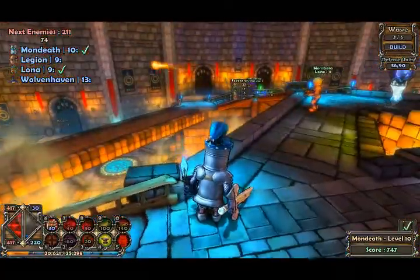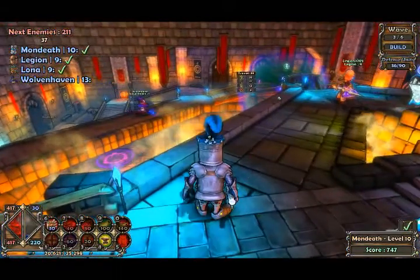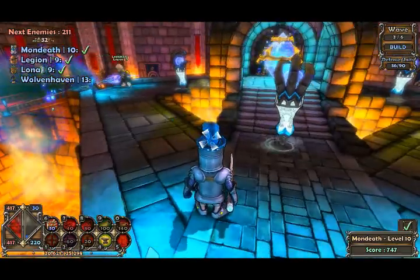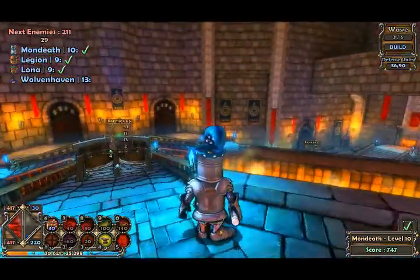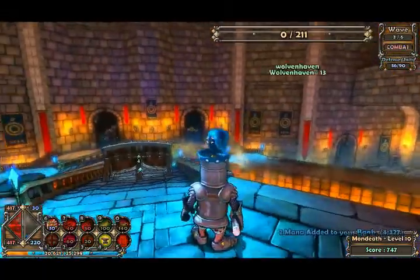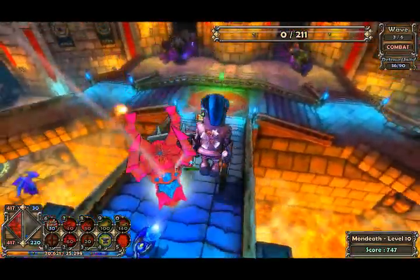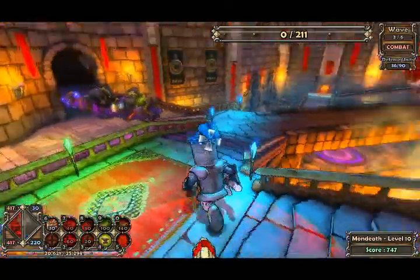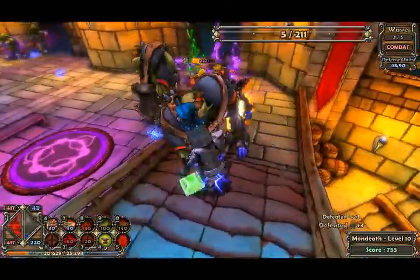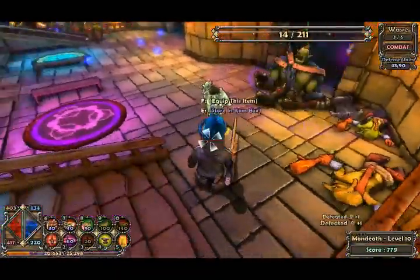It's pretty fun. You can get pets - you can see Wolvenhaven over here has a pet dragon following him around. Not sure where he got that - I think that's from pre-order. There's the experience bar down in the bottom left. We're going to wave three. So I'm going to go down here and hit things in the face, because that's what I do best. It would seem repetitive, because it is repetitive, but it's still fun. If you like tower defense games, you'll probably like this.